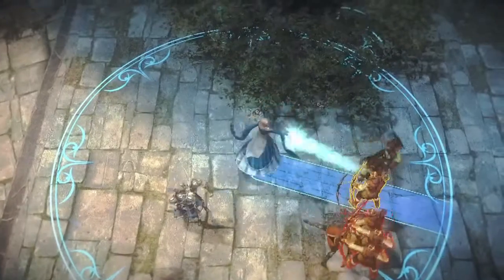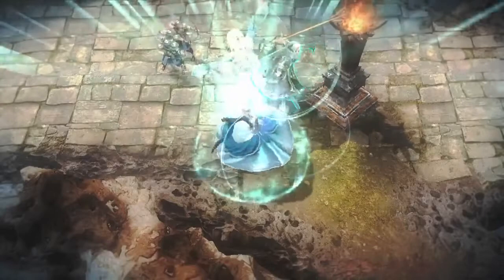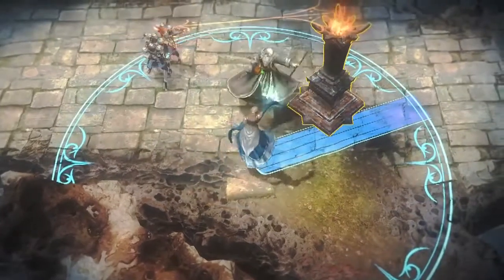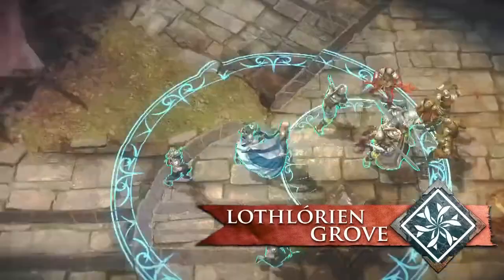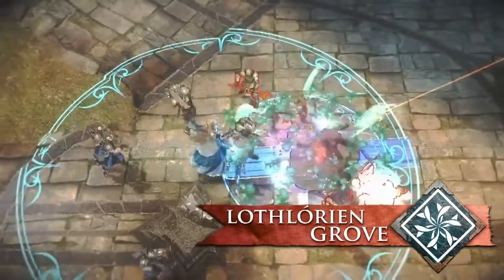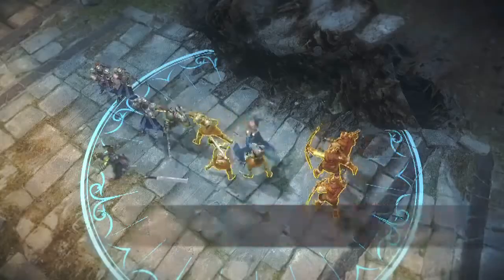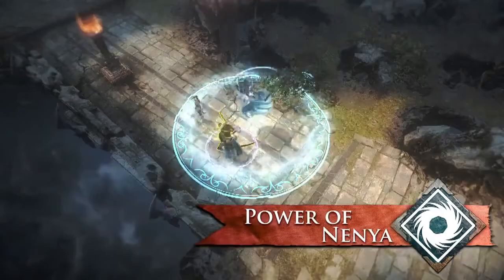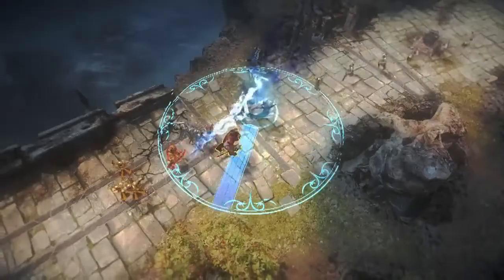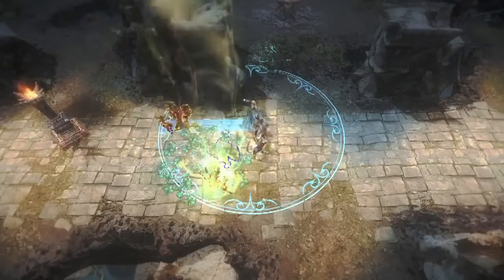Galadriel is a Guardian who uses controlling effects to shape the course of battles. Lothlorien Grove creates a refuge that will heal allies and hurt enemies at the same time, while hiding all inside from view. Power of Nenya can be used tactically to pull in a Guardian attempting to escape. Best of all, her passive gives her extra health every time she uses an ability, giving her great late-game survivability.